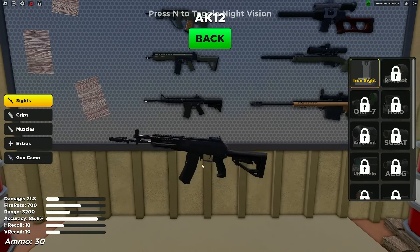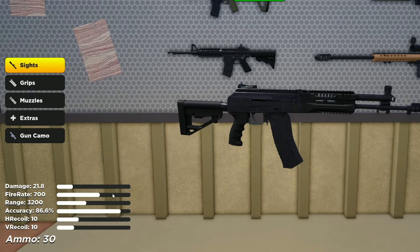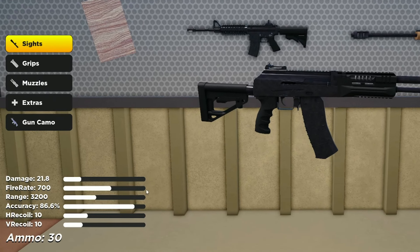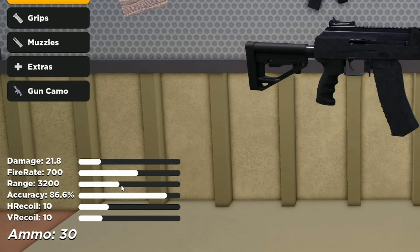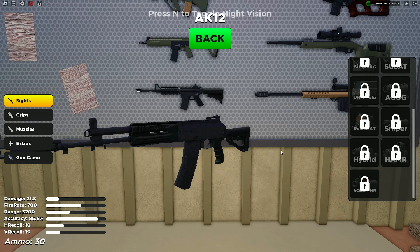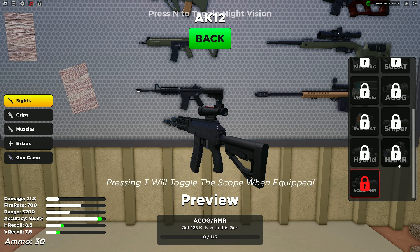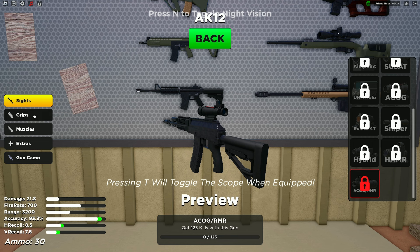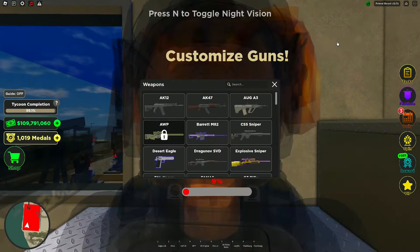Looking at the AK-12 statistics: 21.8 damage, fire rate 700 — a lower fire rate is good because shots are more controlled — range 3.2k which is average, accuracy 86.6%, H-recoil 10, V-recoil 10. To lower the recoil, you'd need 125 kills to unlock attachments, and grips are the main thing that reduce recoil. The muzzle option mainly adds a suppressor.